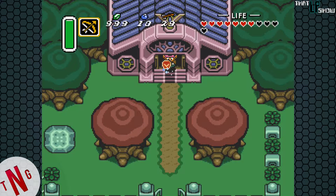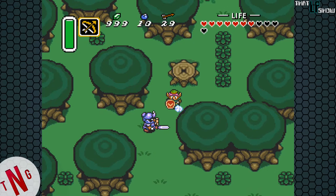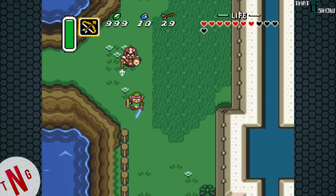Now before moving on, there's something that I wanted to show off, and it involves starting a save file from the Sanctuary and executing a series of very well-timed dashes from the Sanctuary all the way to the secret entrance that we originally took to enter Hyrule Castle at the very beginning of the game.